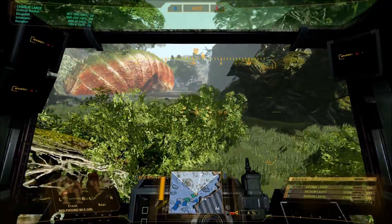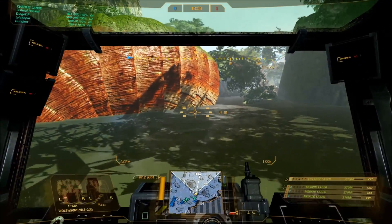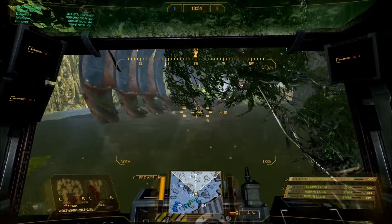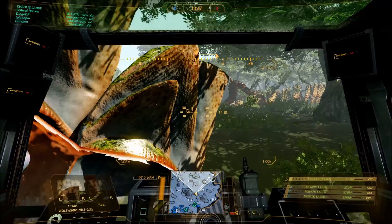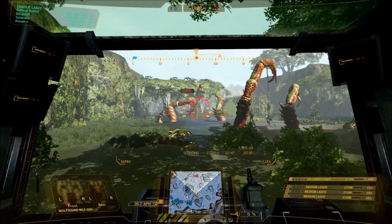Hitboxes again felt pretty solid all round, much like the Crab. Didn't feel like I was getting any particular section blown out any quicker than any other. It's a solid little build right from the off — only a single ER large in the right arm and the mediums to back it up in the centre torso, strictly the left and right in the centre, but it kind of looks like one central block there.